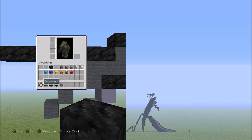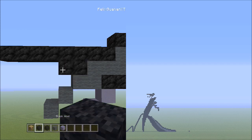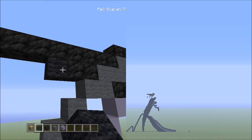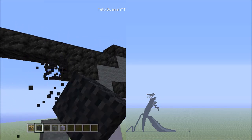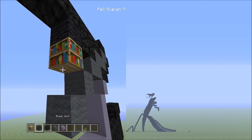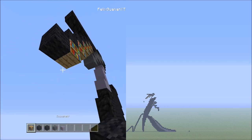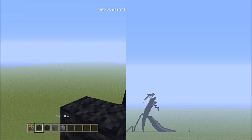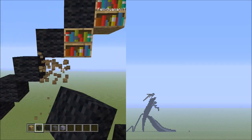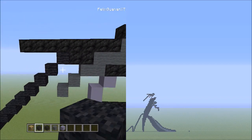Switch over to the block of coal. Go back to the one gray wool placed on top of the two gray wools. Starting on the left side of it, add two block of coals going to the left — one and two. Switch over to the black wool. Starting on the left side of those two block of coal, place nine blocks going diagonal down to the left — one, two, three, four, five, six, seven, eight, nine. Make sure we started right next to it, adding to it so it makes contact.